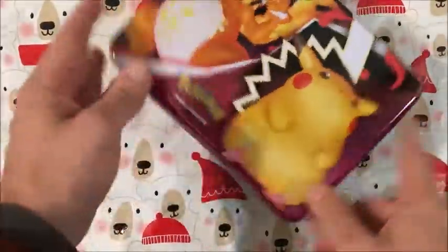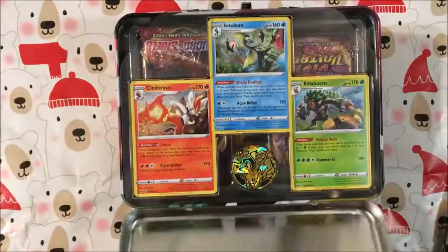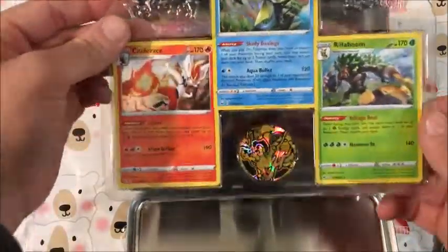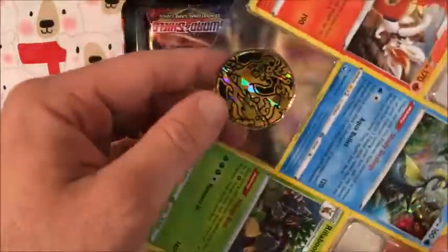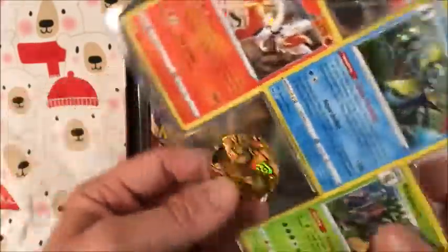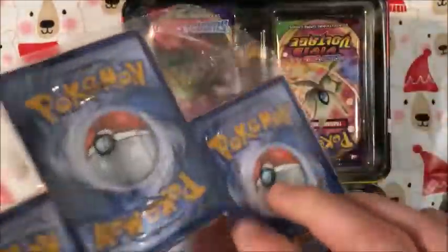As well as getting this beautiful little tin, which I'll probably use to carry some lunch to work, or just leave it on the shelf to look pretty. As we pop open here, we have our first three starters in holo form. We have a beautiful Charizard pin — I believe that's the VMAX Zard pin — which is a pretty good coin. I'll definitely take that. I don't have a Charizard coin yet, so happy to have that. And our three cards here.